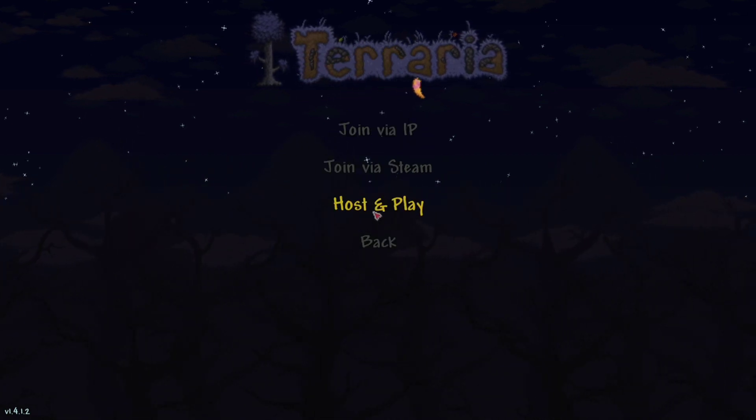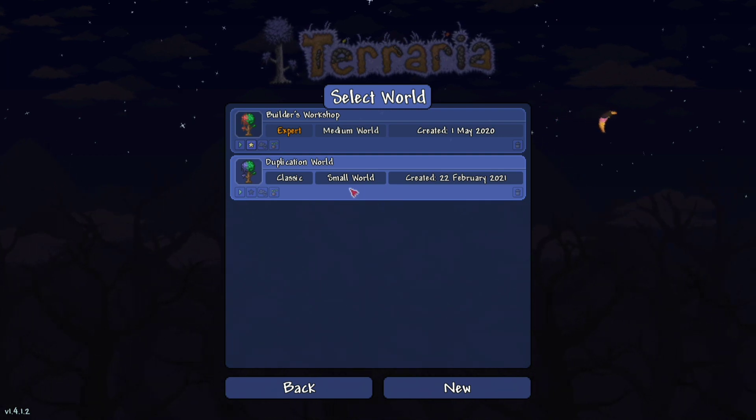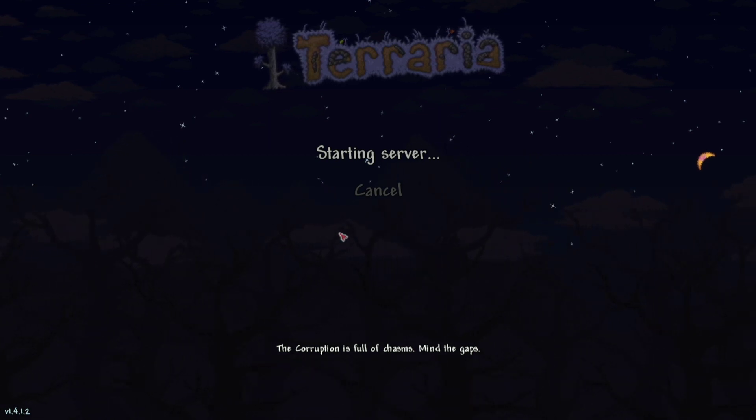Anyways, let's start. You're going to go to multiplayer — I just do host and play. I just have this random world; it doesn't matter what world you're in. Those other settings don't matter.